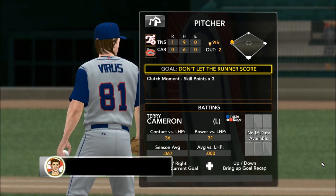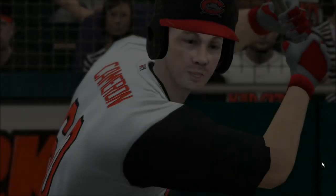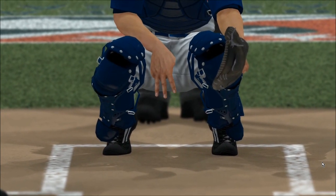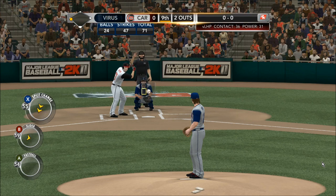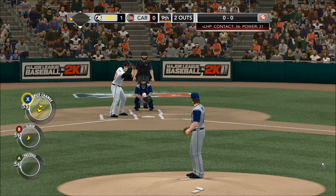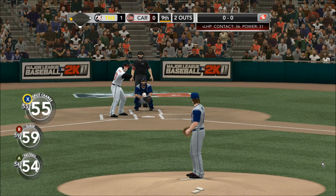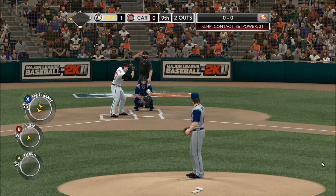They've gone ahead and put me into a clutch moment situation. I've got a 1-0 score in the ninth inning with a runner on third and two down. Even though I set up as a starting pitcher, they set your clutch moment to be a closing situation. We'll go ahead and get this going — I'm starting this batter off with a slider on the inside portion of the plate.